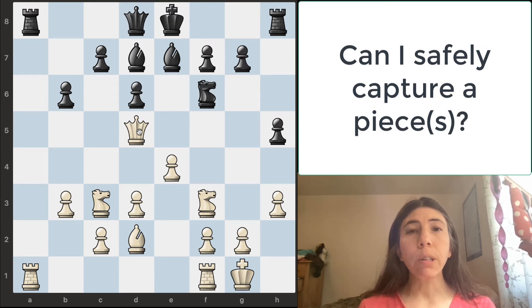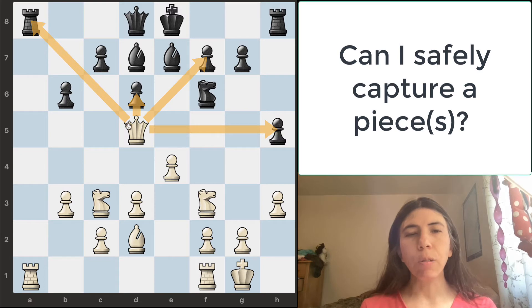In order to answer this question, you need to pay attention to what you're attacking. This queen is attacking this pawn, this pawn, and also this pawn. Also notice that the queen is attacking this rook too. Can this queen safely capture any of these pieces? Right now, it seems like the queen cannot safely capture any of these pieces.